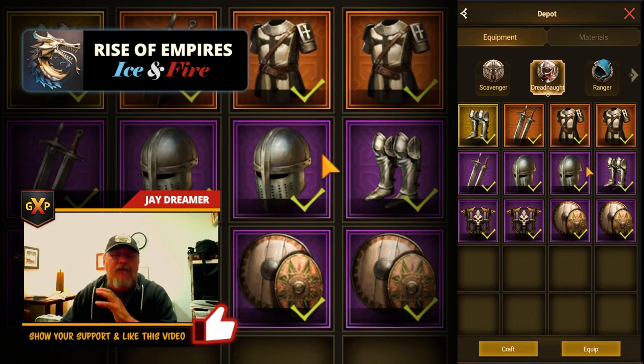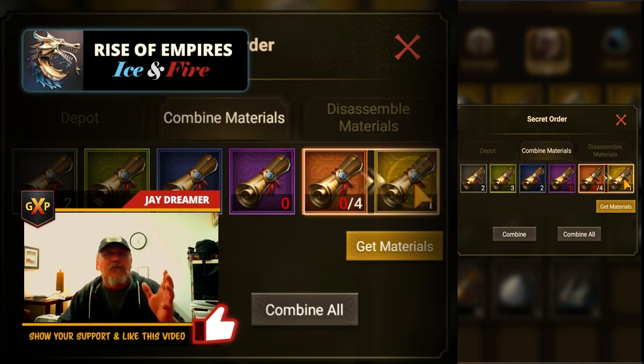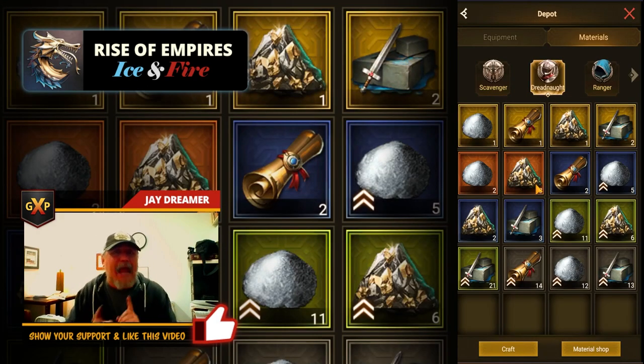Inside your depot where your equipment lies, you also have materials. Materials are what you're making — you're getting them in chests and all different places — and you're trying to combine them up into the materials you use for making gear. As you can see, you need a ton of materials to even reach a gold material. It's about 1,024 white materials to make one gold material. I'll show you why disassembling is important towards the end of this when we gamble a little bit to make some more rare materials.